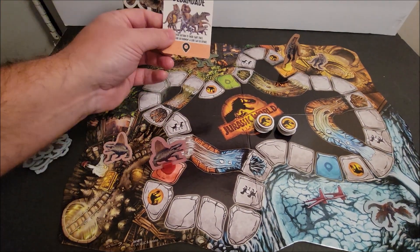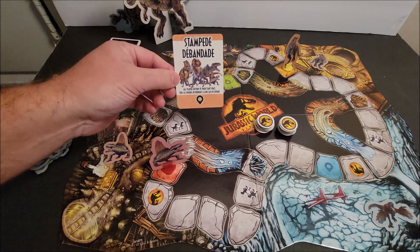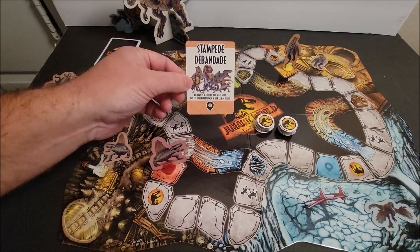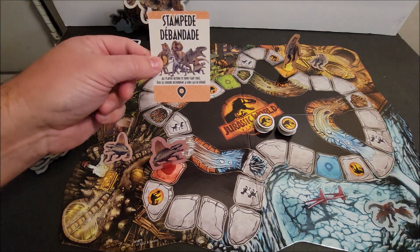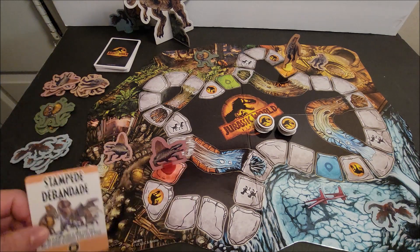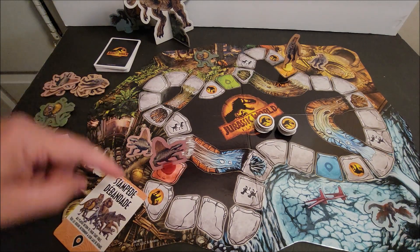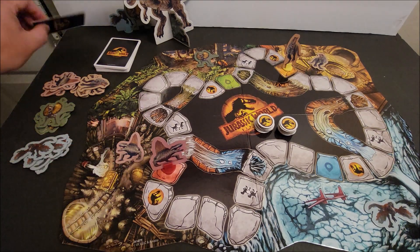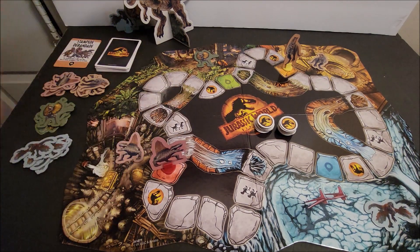I pick up a card and it says Stampede. A Stampede is a very important card — it makes everyone go back to their starting location. Since we haven't moved at all, we just go right here. When you get this card and reach or pass your start location, you double up your characters and get a token. I only have one, so it just stays alone. Then you have a discard pile and a draw pile.